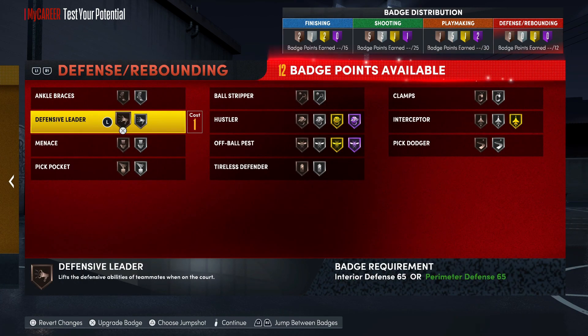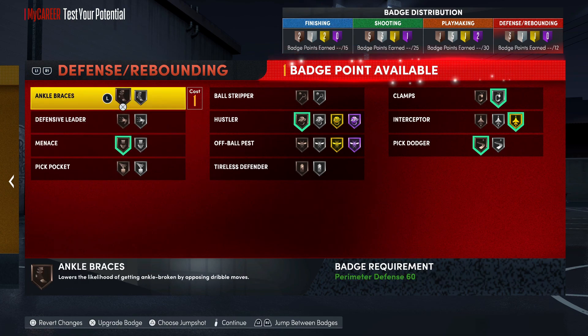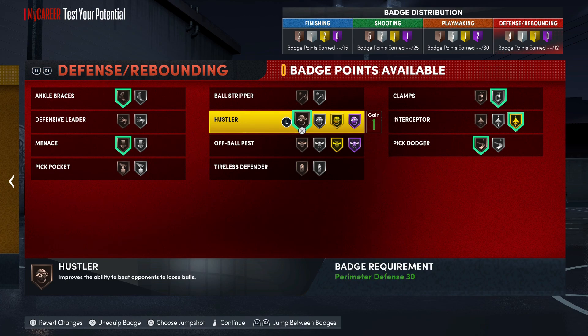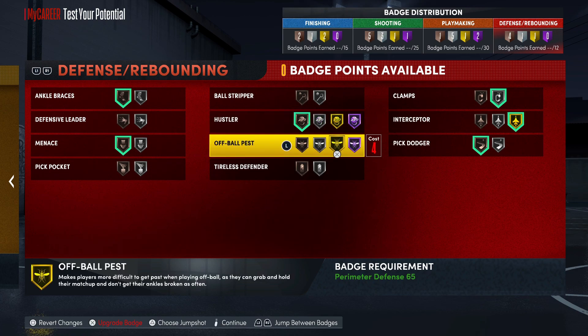For defense you got Clamps, Interceptor, Pick Dodger, Hustler, Menace, and Ankle Braces. You really got the perfect amount — you could go for more using your college badges or rep-up badges on defense, and that definitely helps. That's really the badges you gotta throw on to be good enough on defense. Knowing the badges you actually need to have — this is really perfect. We're gonna rock out right there. I'll holler at y'all in the next one — don't forget to hit that like button and sub button. Be easy.